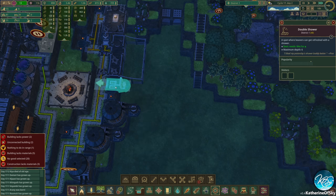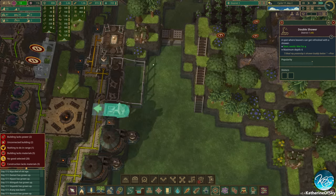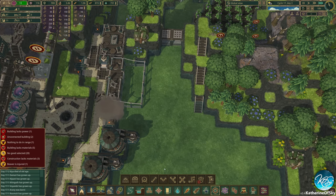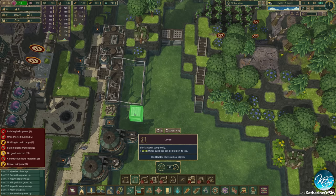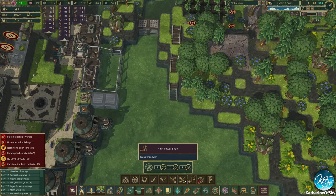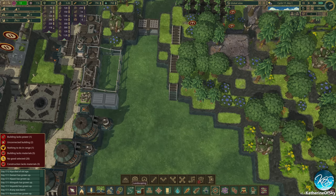We might get rid of this shower and use this to take the power to the next level. That would actually be better than anything else. One, two, three, four — we could even put four large water wheels here, and this would be the best place to connect them really. Let's do levees here so it can connect to that. We might have to trench this out actually — I think it needs to be one deeper.